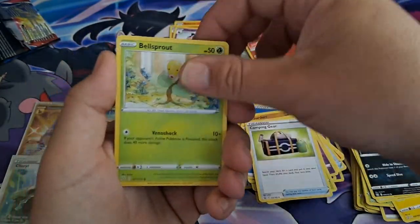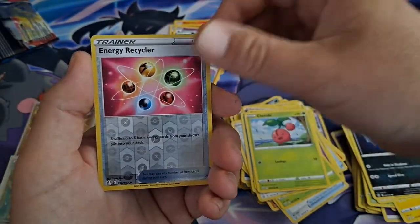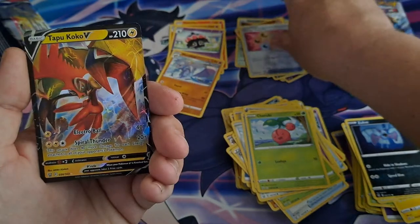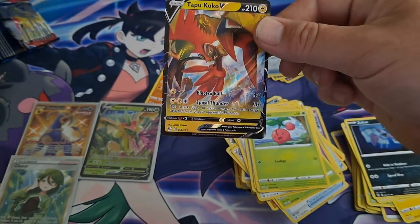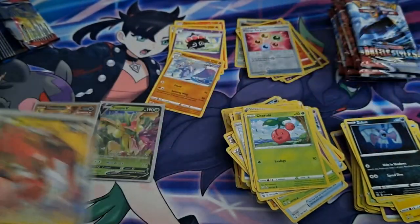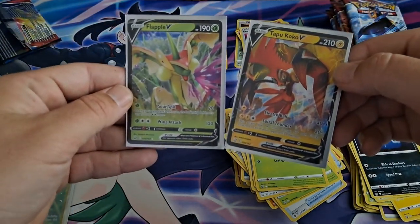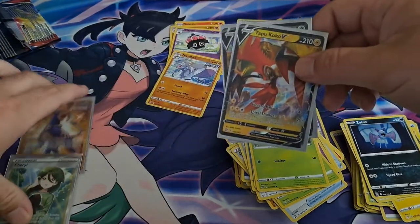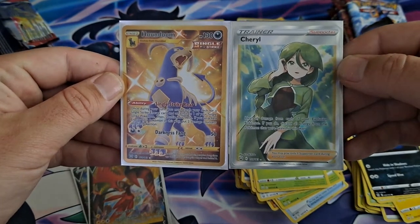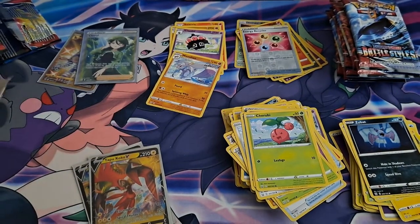Durant, Camping Gear, Bellsprout, Bronzor, Horsea, Murkrow, Cherubi, Energy Recycler — oh, we got something else in here! A Tapu Koko V! That's what it be, ooh-wee. Not bad. Four hits out of the first box: got the two Vs — Flapple and Tapu Koko — and then the two bangers: the Gold Houndoom and the Cheryl Full Art. One ETB, y'all. One ETB.